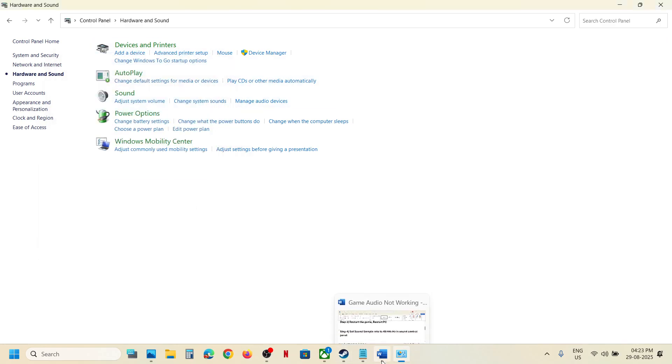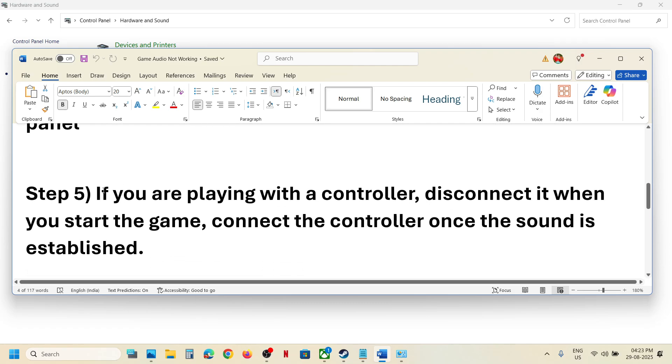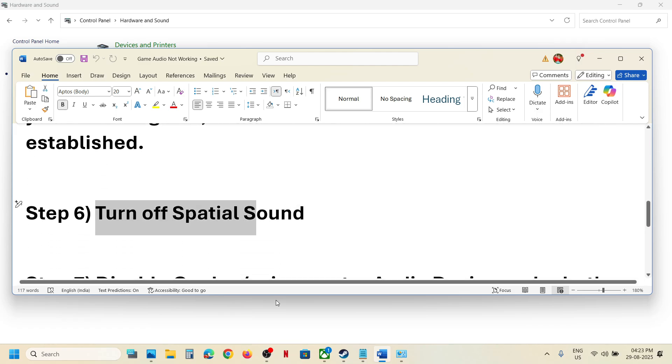If that does not work and you are playing with a controller, disconnect the controller, start the game, then connect the controller once the game is running. The next step is to turn off special sound settings.